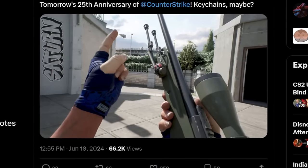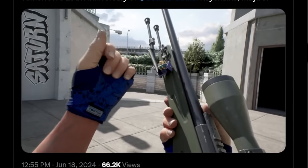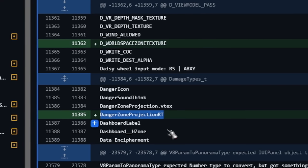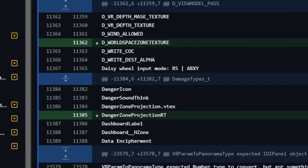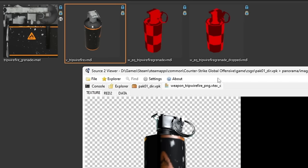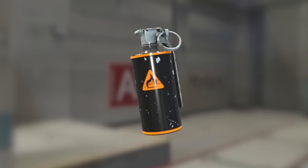Let's not forget that there is a new mention of Danger Zone. In a few words, nothing that big or important, but even such small leaks bring excitement — and let's hope that the developers have not forgotten about this mode, as new interesting mechanics, items, and weapons were found in previous leaks.